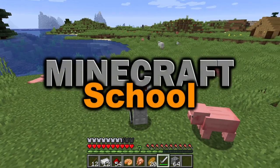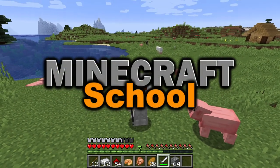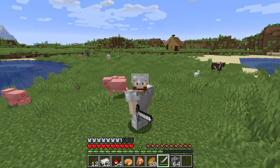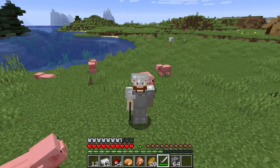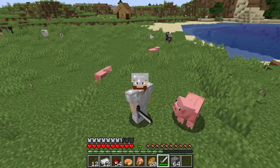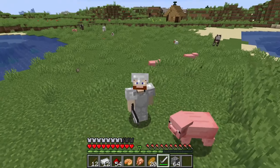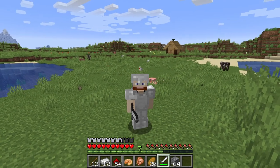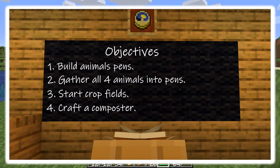Hello and welcome to Minecraft School. Today there's an Enderman flying around back there but I'm going to try to ignore him and focus on the animals around us, because what we're going to be doing is farms. We need food, so our objectives for today are to build animal pens, gather all four animals into the pens, and start some crop fields and craft a composter.